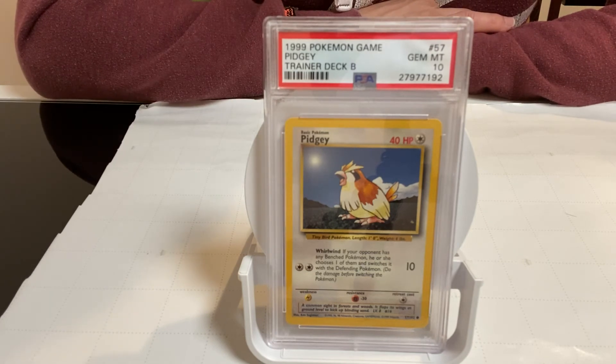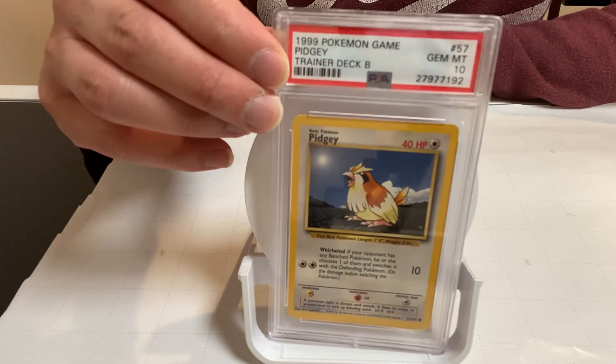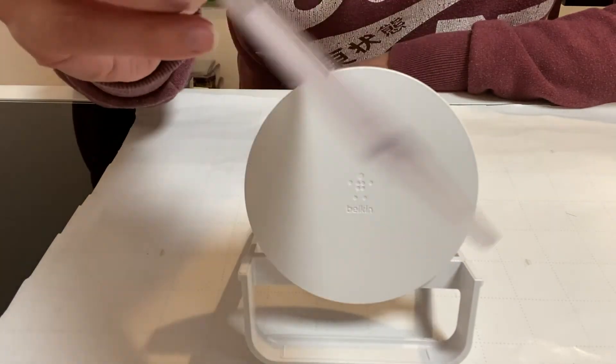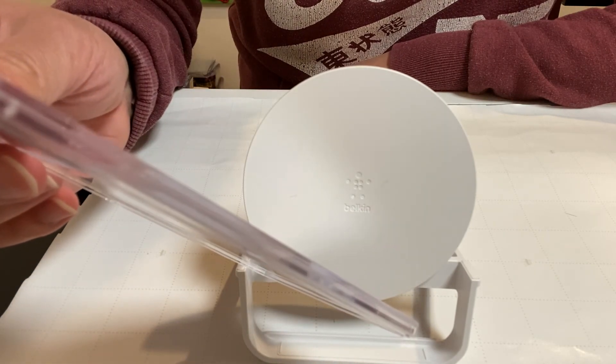If you have one of these and know more information, definitely share it — leave a comment and let us know which card you have: is it from Deck A or Deck B? How many do you have, and where did you get them — were you at a tournament or did you buy them online? The front of the card is shown here, and this is the back. This card is number 57 PG.